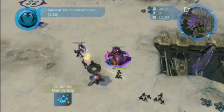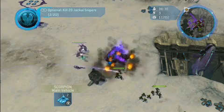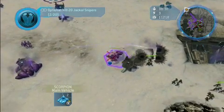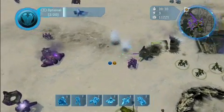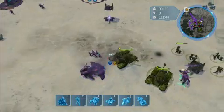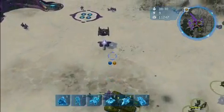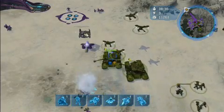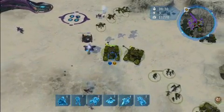Let's move my Scorpions up and take out that Wraith. Those Hunters will take out my vehicles if I don't do something quick. Let's finish off that Wraith tank and move up further north. I've ordered some Hornets flying up in the air.